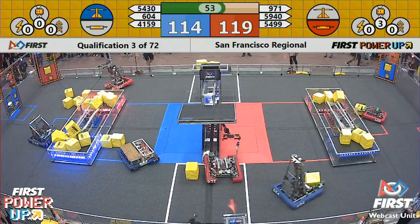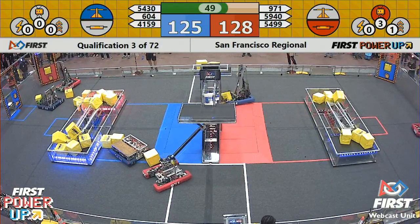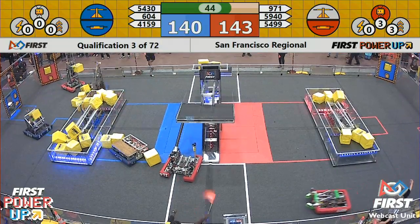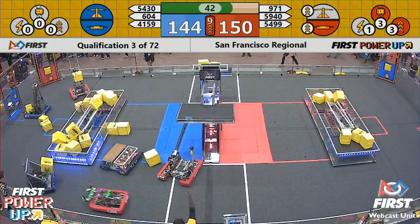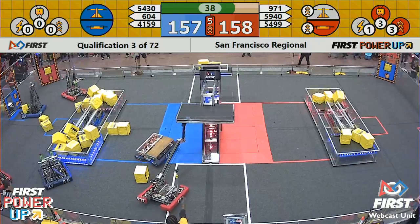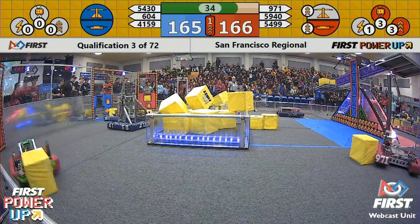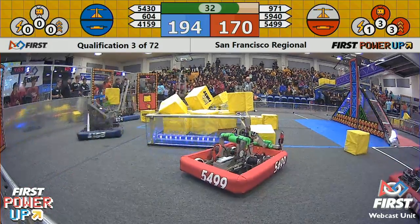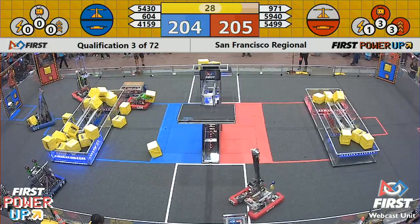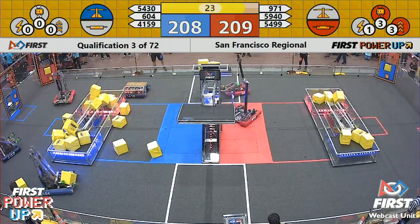971 is trapped underneath that scale, trying to grab onto one more power cube. 50 seconds remaining. Looks like they are stuck under the scale. The scale continues to be tipped in the blue alliance direction — and there is the boost power-up played by the red alliance with three power cubes. That boost increases for 10 seconds to double points for both the switch and the scale for the red alliance. That pulled them up close, but not far enough. Blue alliance still has control of the scale, meaning the blue alliance is still pulling ahead.